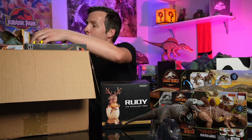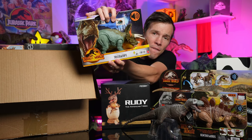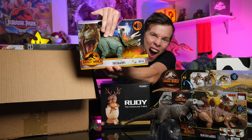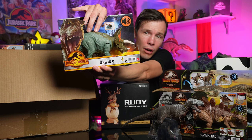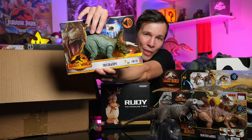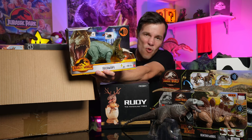A Jurassic World Dominion Raw Strikers Triceratops. Check that out — that's flippin' epic. I think he makes a sound. That's grunty! That is cool. I love that action — lifting its head up to roar. It's like grazing away, then roar.